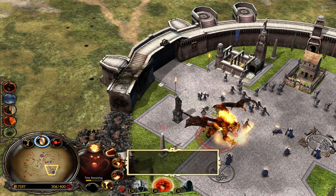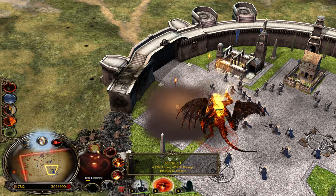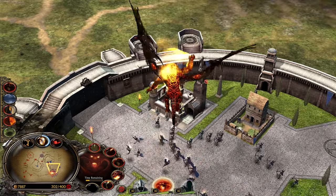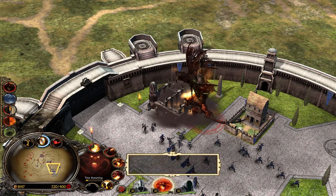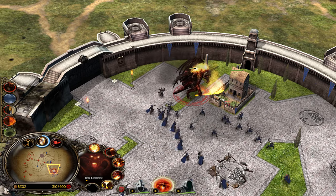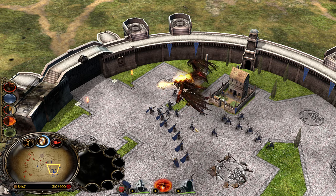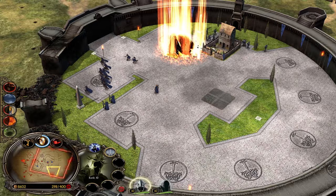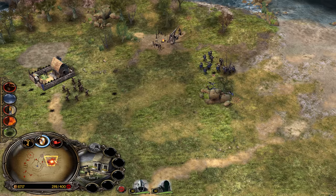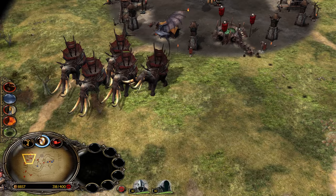We can use Whip here, fly again between the buildings, and use Ignite again. You can see how much damage we deal the second we land because of the Ignite. Now we can use Breathfire one more time. He wasn't listening to our Breathfire — normally this is not happening. Normally it's very easy to destroy the base.